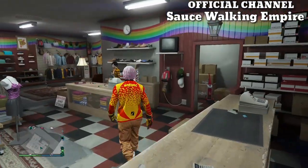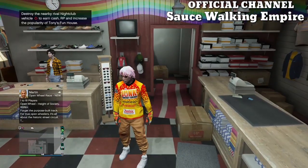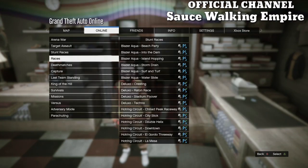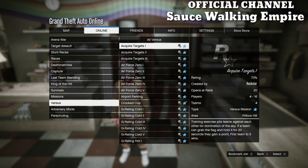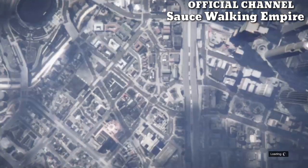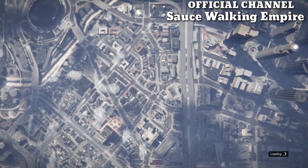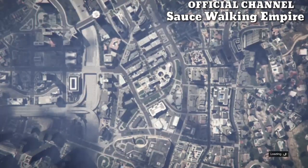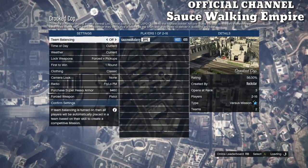Once you've got the racing jersey and shoes on, hit your pause button, go to online, go to jobs, play jobs, Rockstar created, go to versus, and start up crooked cops. When you start up crooked cops, you want to put the clothing on player owned and invite either a friend or a random. Make sure you put the clothing on player owned or the glitch will not work.